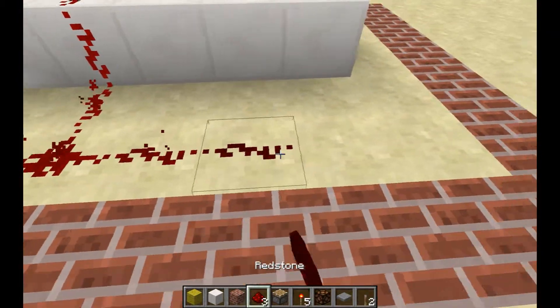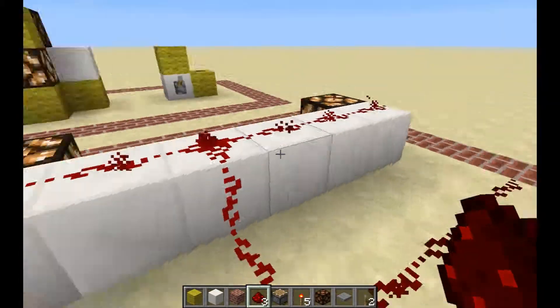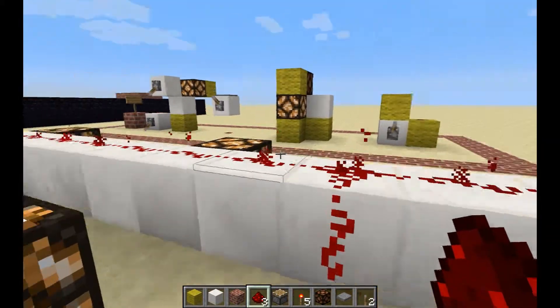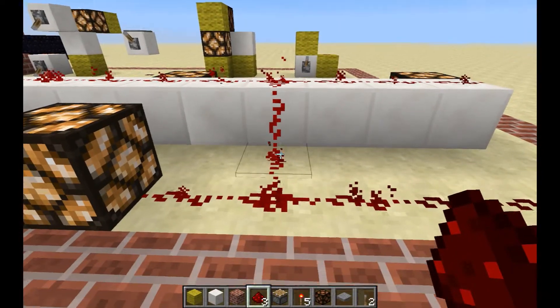Remember: there's a signal strength of 15 when you transmit along a redstone line. In this case this line goes straight 15 blocks this way, and when you have a branch, the branch uses up a couple more signal steps going that way, so it doesn't have as much length remaining.